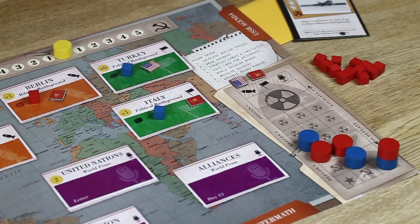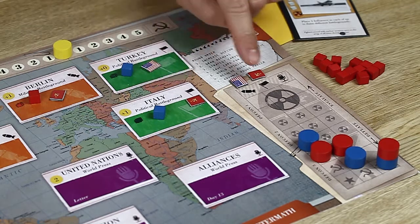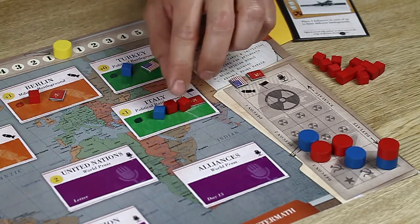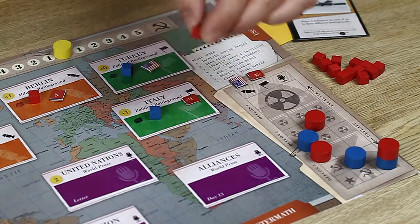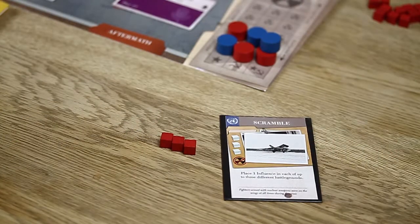However, each battleground is also linked to a specific DEFCON track as indicated by both the color and the icon. Italy is a green battleground connected to the political DEFCON track. When you play a command action and decide to place influence, the DEFCON track escalates; if you remove influence, the track deflates. The actual steps moved up or down the DEFCON track is one less than the total cubes used for the command action: if one cube is placed, nothing happens; if two cubes are placed, the track escalates one step; three cubes escalates two steps. The same formula applies to removing cubes, except the DEFCON track deflates. Being ahead on the DEFCON track is the other main way to earn prestige; however, it also holds the risk of losing you the game.